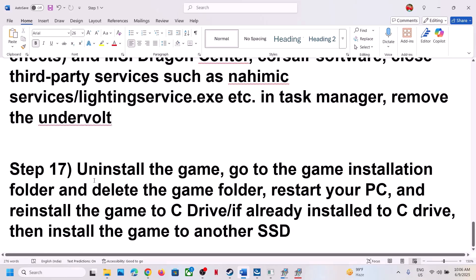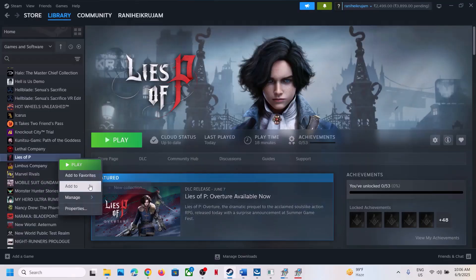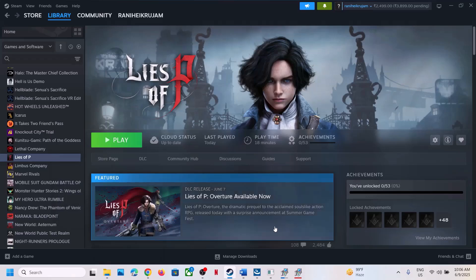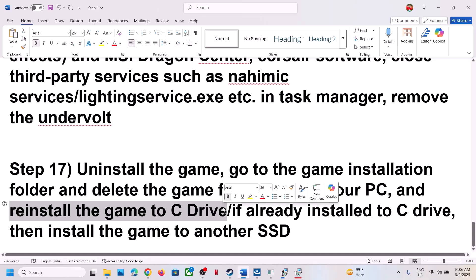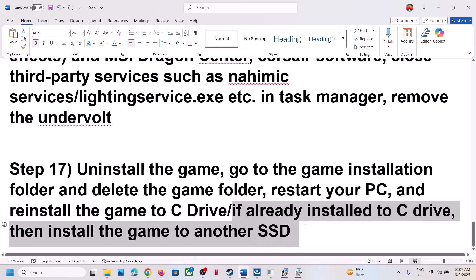The last step is to uninstall and reinstall the game to a different drive. If nothing has worked, right-click the game, select Manage, and uninstall it. After uninstalling, go to the game installation folder and delete the remaining game folder. Then reinstall the game to the C drive. If it was already on C drive, try installing it on a different SSD and check.